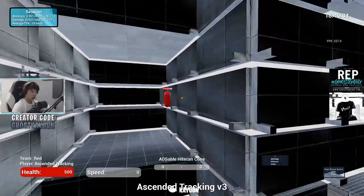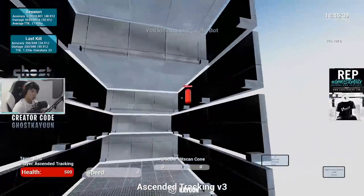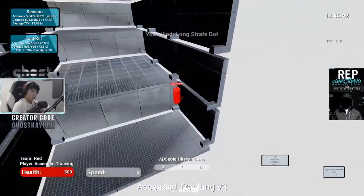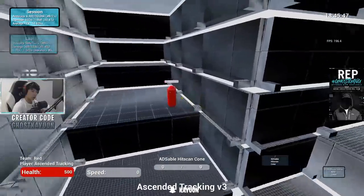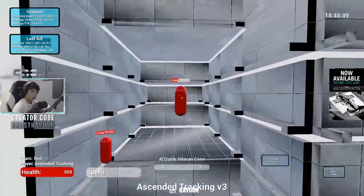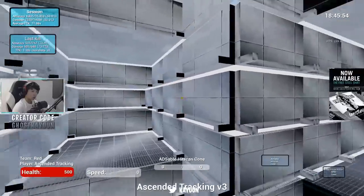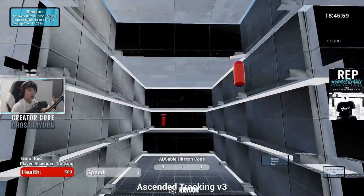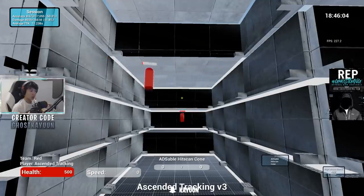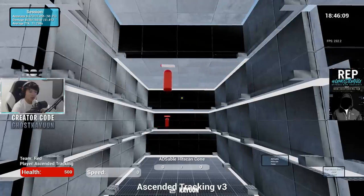I'm going to flick to the target — he just moved right, changed direction left, right, left, left, right, left, right, jump, left, right, right, left, right, jump, left. Because I'm keeping note of where my opponent is moving, I can instantly react and change how I'm moving my crosshair to counteract that. It's that simple.